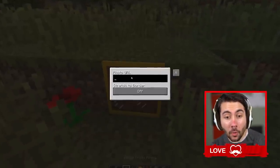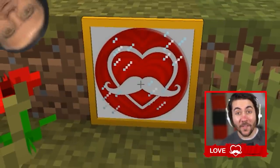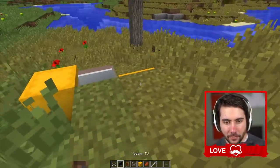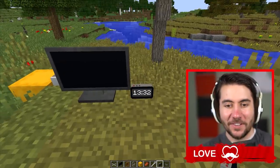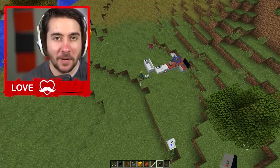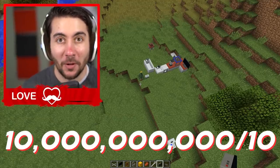A photo frame — you can put a URL to a photo. Guys, look at that. Now we've got to do the TV. Here's a clock that tells you the actual time, which is actually kind of correct, which is also weird. This is one of the greatest mods we've seen today. I give this one a 10 billion out of 10. Well done.